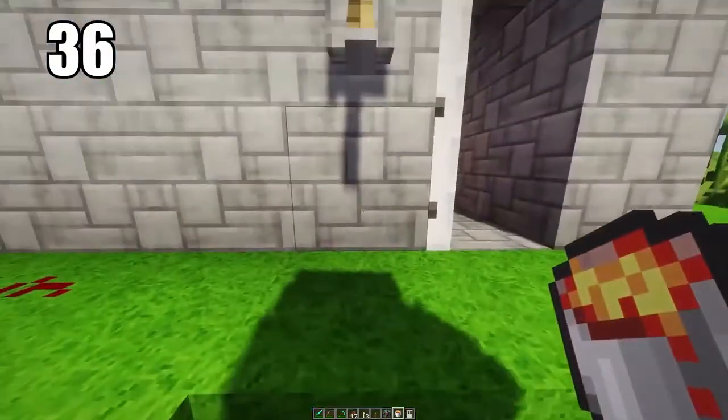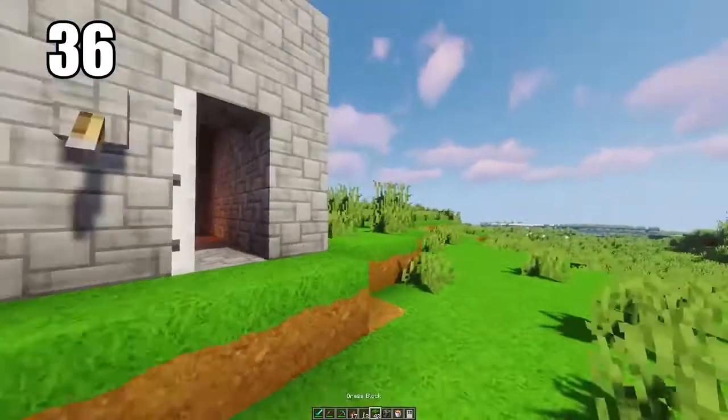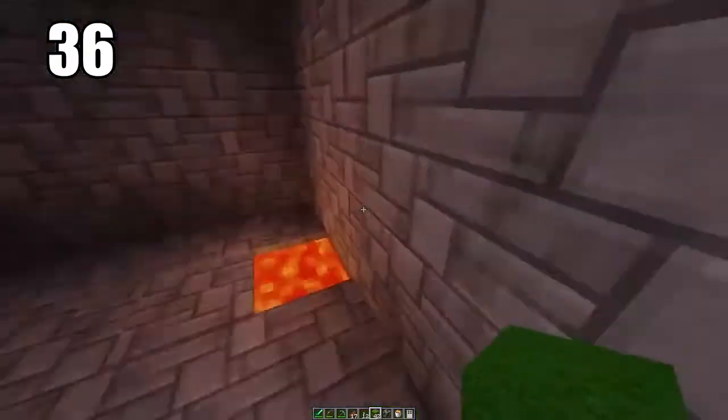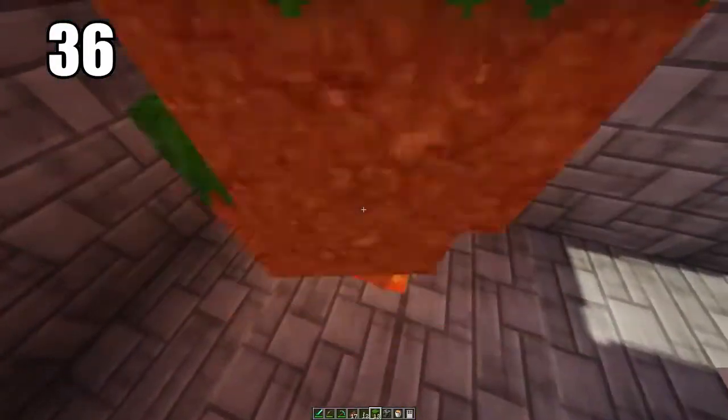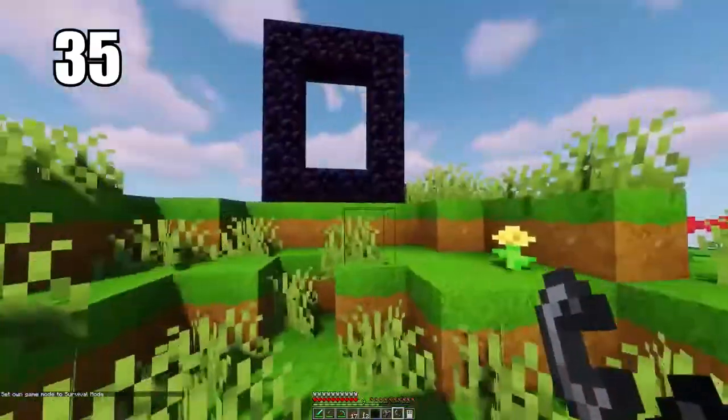Tip number 36 is keeping a lava pit as a sort of garbage bin. When you've done enough survival you accumulate a lot of excess material you want to throw away, and there's not really a clear place to dispose of it — you might keep accidentally picking it back up. Keep a lava pit somewhere safe, obviously not by any wood as it'll catch fire, but near some stone you can just use it as a trash can for all your excess materials.